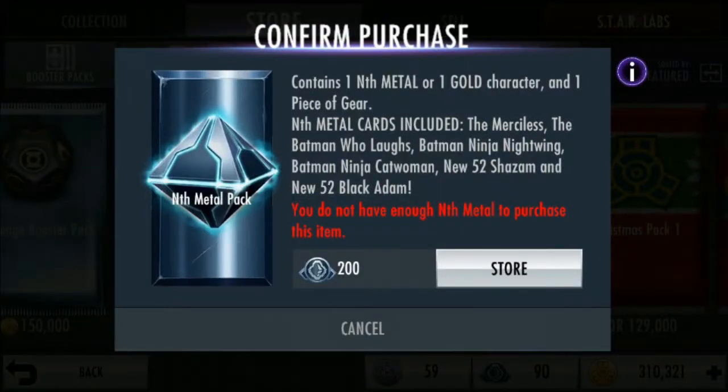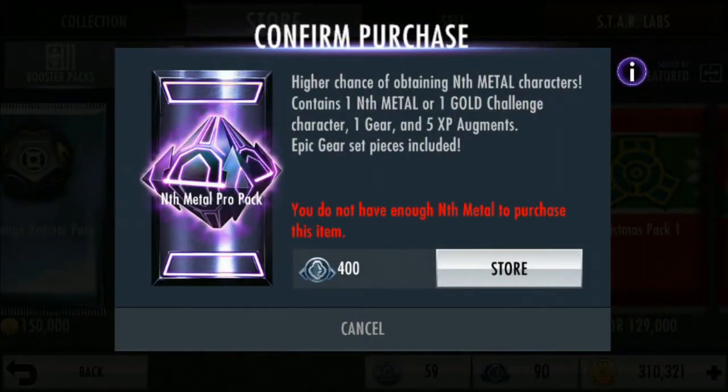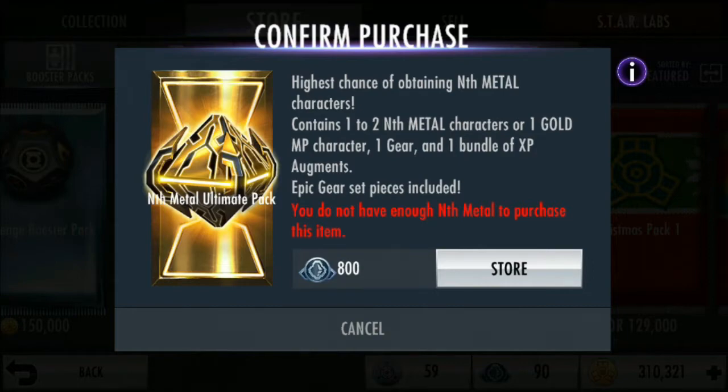Nah pack-nya ini juga beda-beda dapetnya. Yang 200 konten: satu metal atau satu gold karakter, dan satu piece of gear. Kalau yang 400 ini dapet satu metal atau satu challenge karakter — itu bukan satu gold karakter biasa, ini gold challenge yang pastinya lebih nice — terus dapet satu gear dan lima XP Augment, lumayan lah. Terus yang 800 ini konten satu sampai dua metal karakter atau satu gold MP karakter, lumayan — tambah satu gear dan satu bundle of XP Augment.